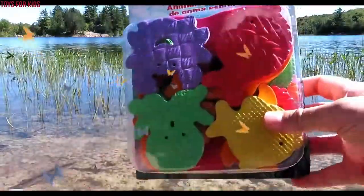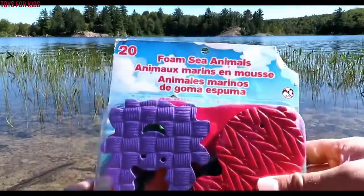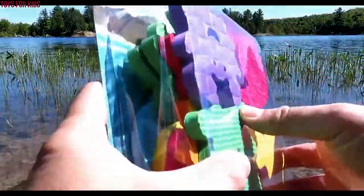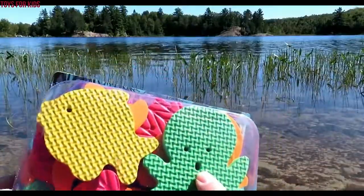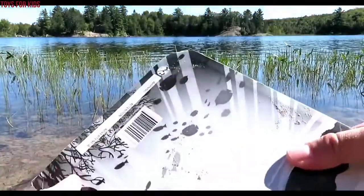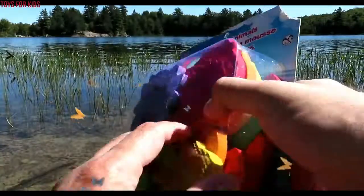Hello kids, today we're here at the lake and we have foam sea animals. There are many different colors and sea animals in here. We'll open this up and see what's inside. Looks like we have a crab, octopus, and a red fish — many great colored fish in here. Let's open this up and see what's inside.